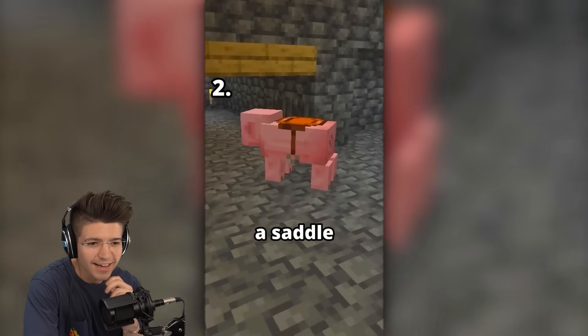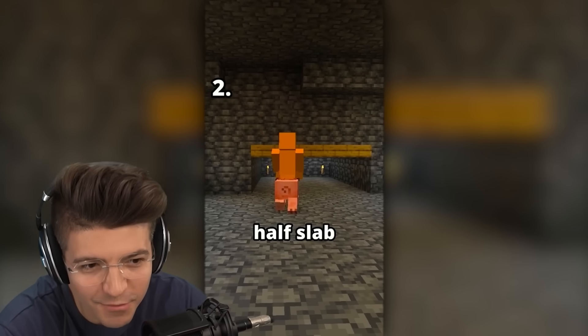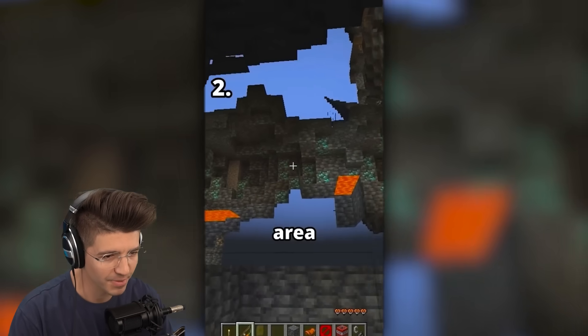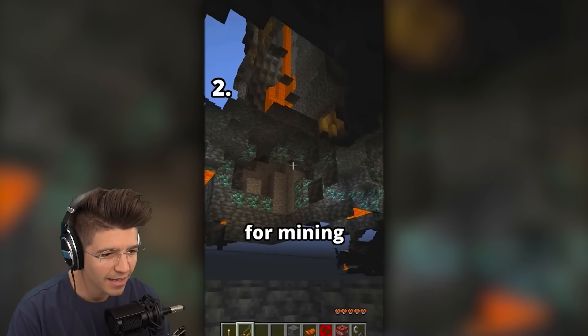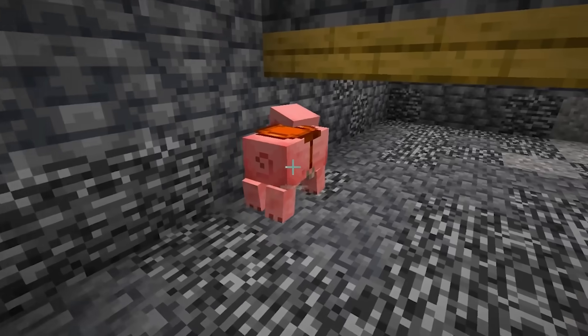If you're ever underground with a pig and a saddle, you can actually use x-ray. If you look around — dude, not another x-ray. We've already busted this once. You can see all the caves in the area. My caves never look like this — I know it's fake before I test it.